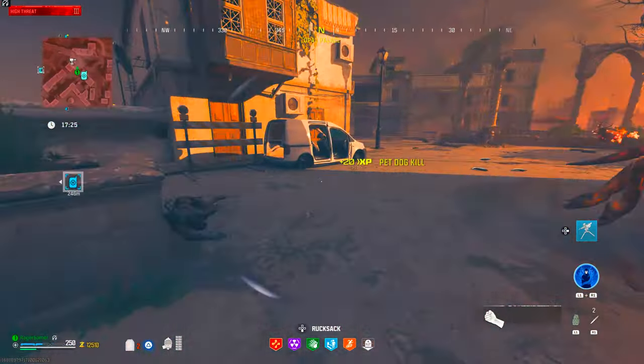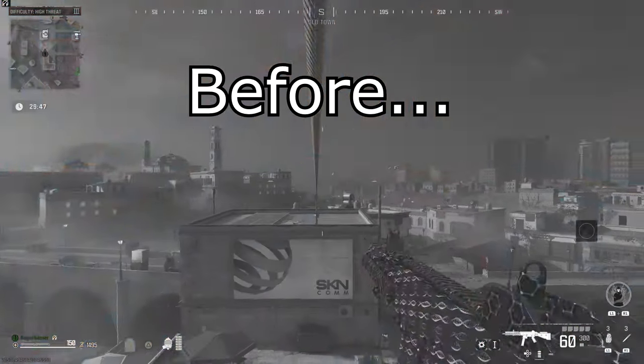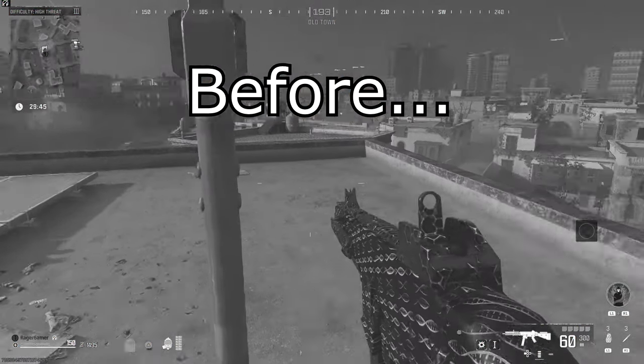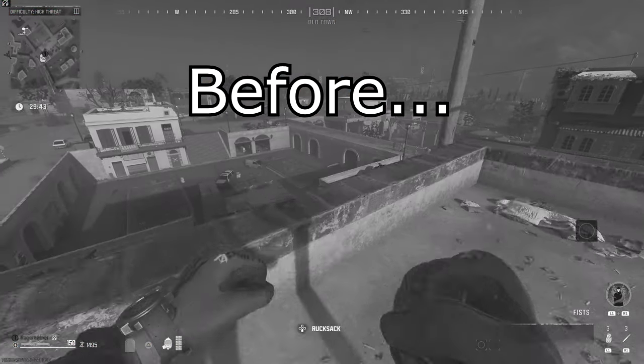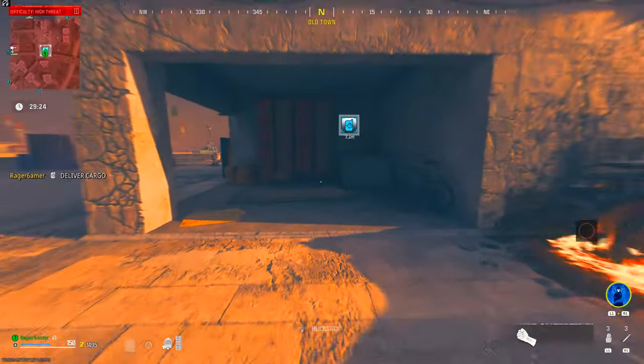If you guys have been playing zombies recently, you'll know how difficult and dangerous the tier 3 red zone on Erzakstan can be. Now pre-season 1, most rooftops were safe and you could just chill and repeat deliver cargo contracts over and over again to get schematics really fast. It was a nice, simple life. However, that's no longer the case.